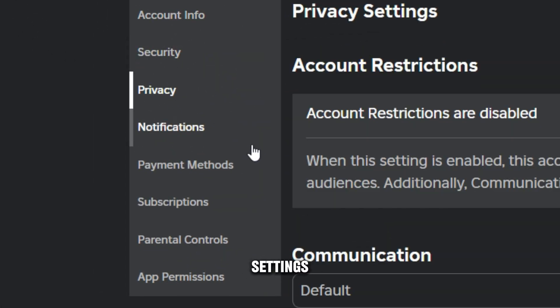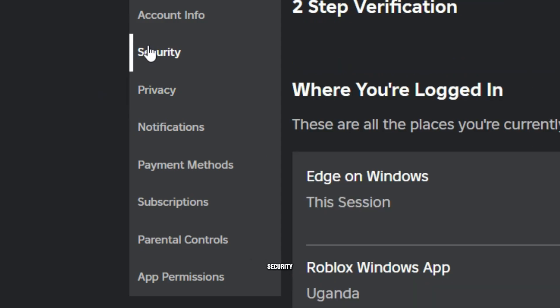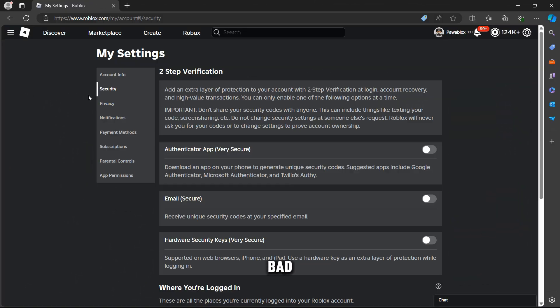Another way: go to your Settings, click on Privacy — sorry, Security — and then you can turn off the authenticator app. I turned mine off; it was on, but I turned it off to help you guys do the same.